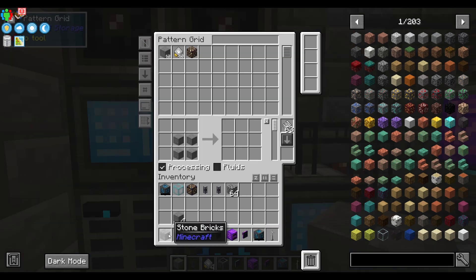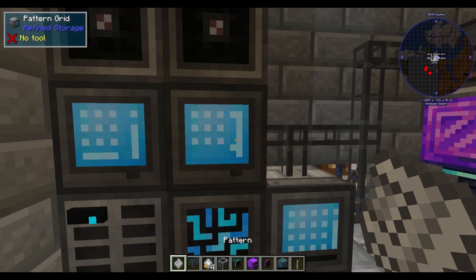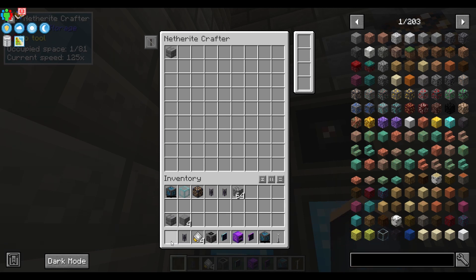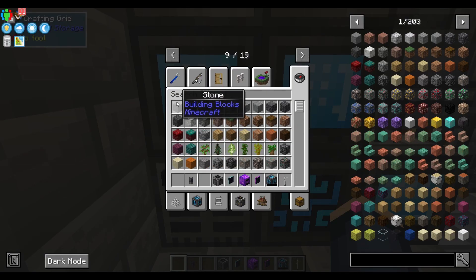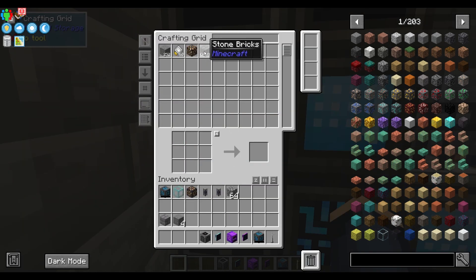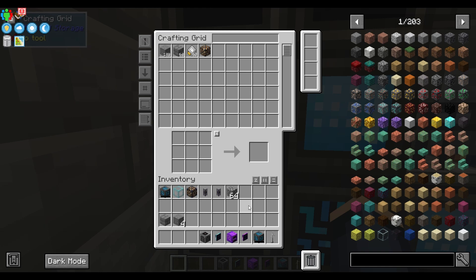You can also set up other recipes. Instead of having it set for processing, set it as extract. Say four stone in this pattern makes stone bricks — that is your pattern. Put it in, then put it into one of your crafters. You can have speed upgrades for the future. Go back in, grab yourself some stone, go to where it says craft, click on it, say you want 64, you have enough — start. Now all of a sudden you have 64 stone bricks without having to place them manually. All you had to do is say how many you want. That's one of my favorite features of this whole thing.